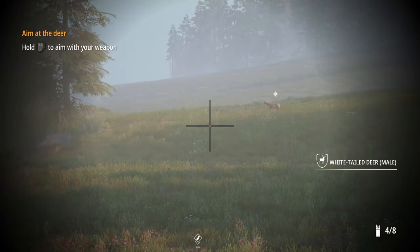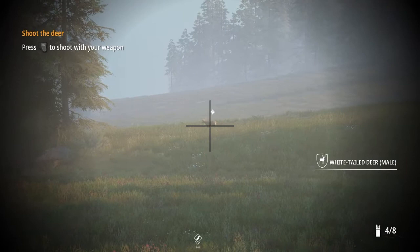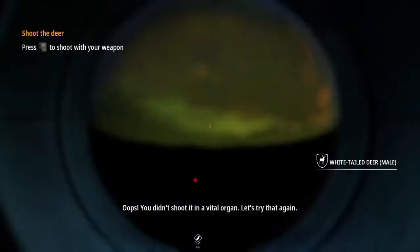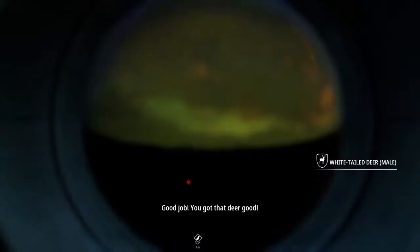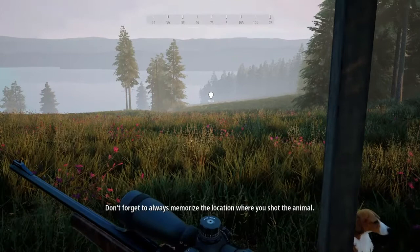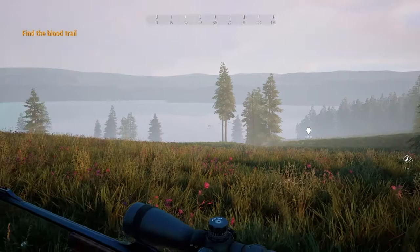It won't let you shoot yet — it just keeps telling you to wait and aim for the vital organs. The deer gets to about this position when it stops. I shot a little low — let's try that again. If you miss, it immediately starts you out with the deer right there and you just aim and shoot. There we go — take a little time, take a breath. To get out, just back up and hit X to leave.